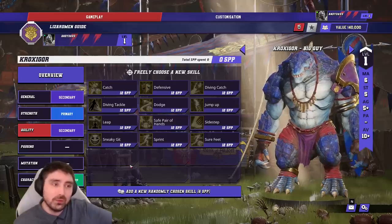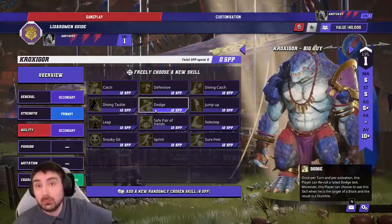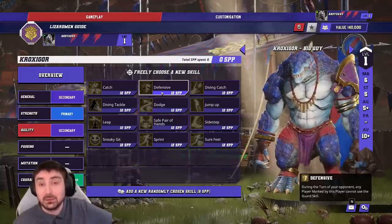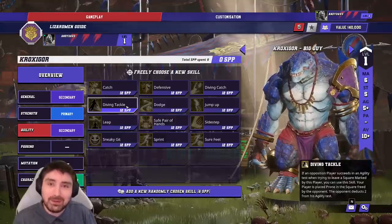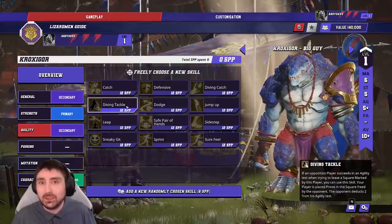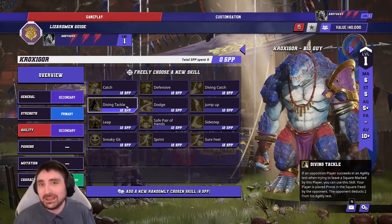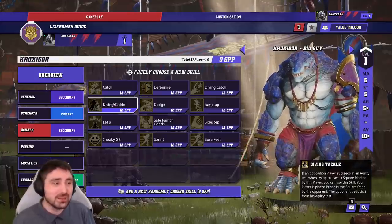In the Agility tree there are a couple of interesting skills. First is Dodge — a Block, Dodge, Stand Firm, Guard, Prehensile Tail combination is pretty unpleasant. You could also add Defensive: a Strength 4 player with Defensive is an absolute nightmare for your opponent, probably a 4th or 5th skill pick. The other option to play around with is Diving Tackle — you've already got minus 1 from Prehensile Tail, so Diving Tackle brings it to minus 3. Going crazy you could build Block, Dodge, Diving Tackle, Tackle, Stand Firm. That's an insane player to put against someone's ball carrier — a lot of investment and unreliable, but fun. Ultimately: take Guard and Block first, but other options exist if you have lots of star player points to spend.